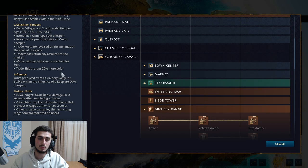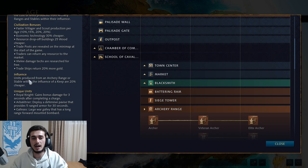Their trade ships return 20% more gold, which is only helpful on water maps. Next, units produced from an archer range or stable within the influence of a keep are 20% cheaper. The keep is like a castle in Age of Empires 2 — a big defensive structure available in the castle age that costs 800 stone. If you make production buildings around the keep, the units produced from there will be 20% cheaper for stable and archer range. That's a solid bonus for the late game, and 20% cheaper is a pretty big deal.